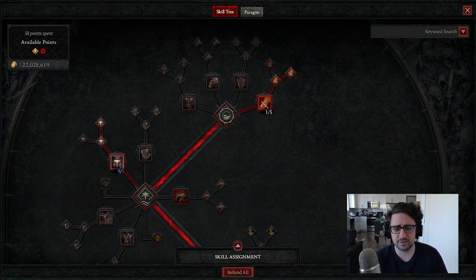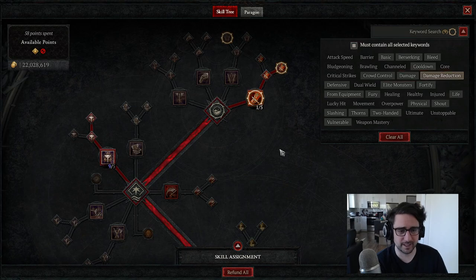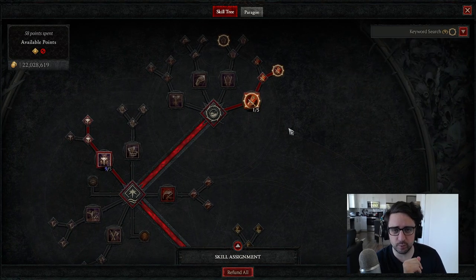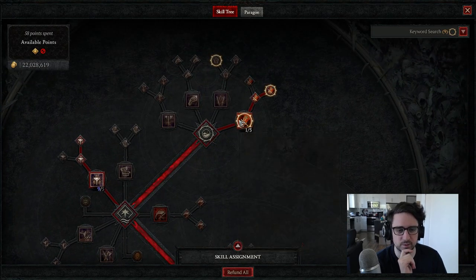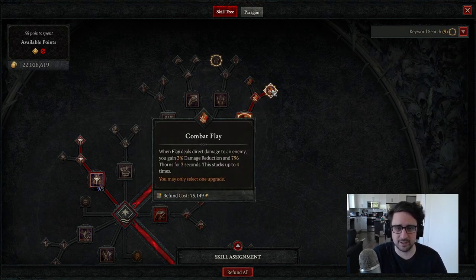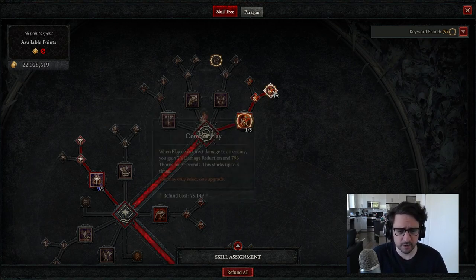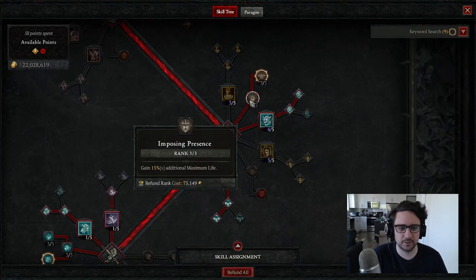Let's get into the skill points. Right off the bat, if we go up top and search for damage reduction, you'll see we're taking every single point of damage reduction on the skill tree. For our basic skill you have two choices — we're going with Flay because it gives you some vulnerable. I was using Uber Lilith as a target dummy and we could tank the waves as well as her one-shot in the third part of phase one. Combat Flay gives you 3% damage reduction times four stacks, so up to 12%.